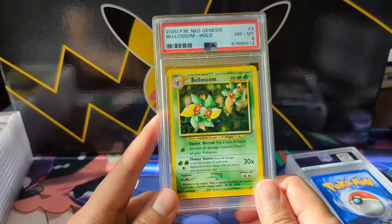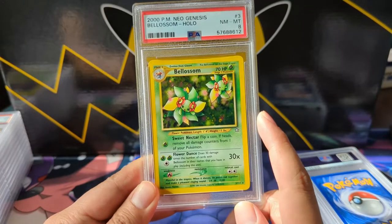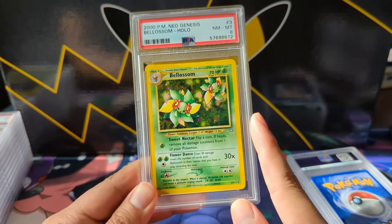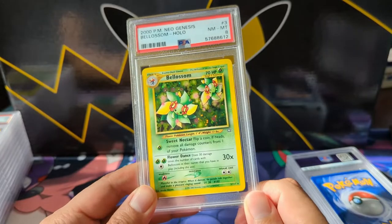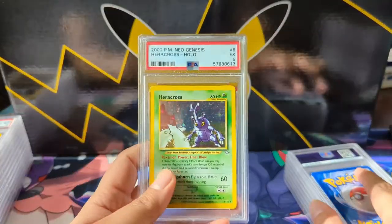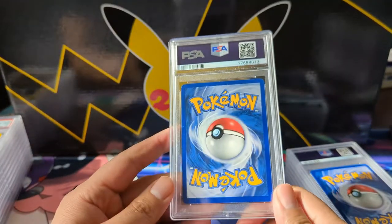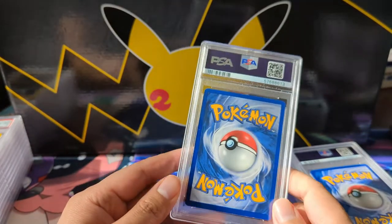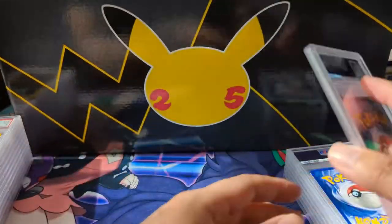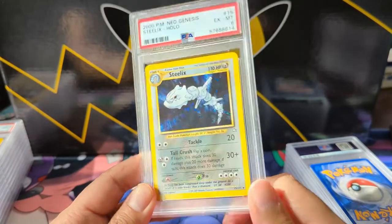A Dark Weezing — definitely not a fan favorite. We got a nice Neo Azumarill at 7. These were a bunch of cards I just had in my binder growing up, so the fact that they're still pulling an 8 is pretty impressive. But then when something comes back at 5, it's not that shocking — year 2000, we did not take proper care of our cards. Steelix coming in at 6.